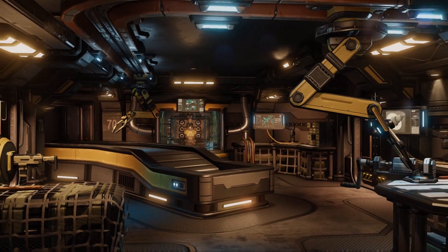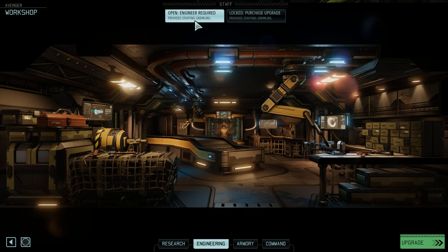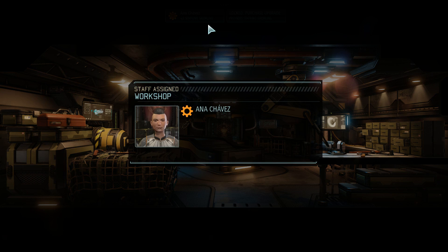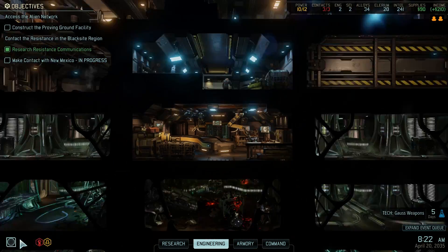I love the design here. 'I know space is limited commander, I appreciate the additional workshop facilities, we'll make good use of them.' I think I will do this and I'm gonna put Anna Chavez here. Good stuff — so what does this do now, providing gremlins? What does this mean?